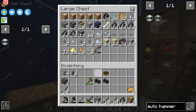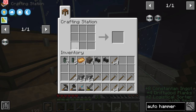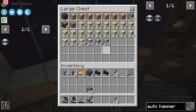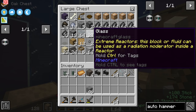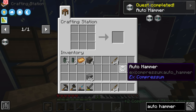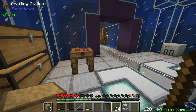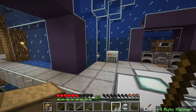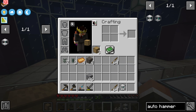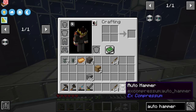Let me craft nine stone hammers, combine those into the compressed stone hammer, grab back some glass, and - boom! Auto hammer acquired. This can automatically crush down anything we like, doing the same thing as the auto sieve but mimicking the process of breaking things with a stone hammer instead of sifting.